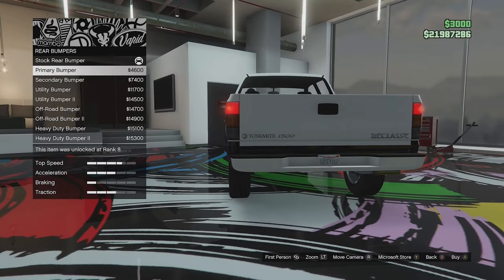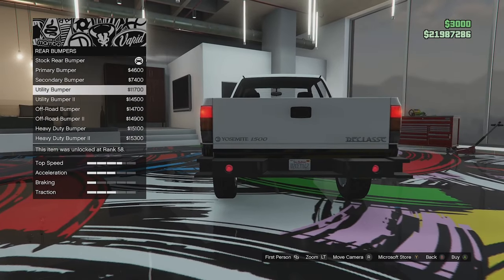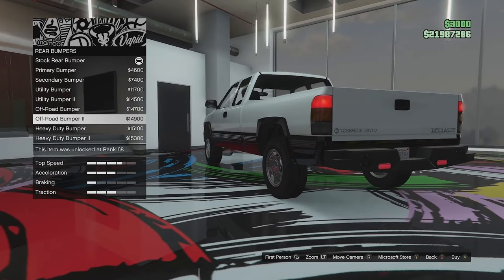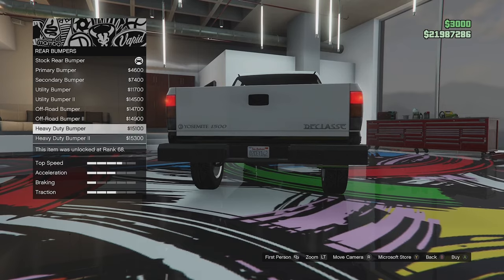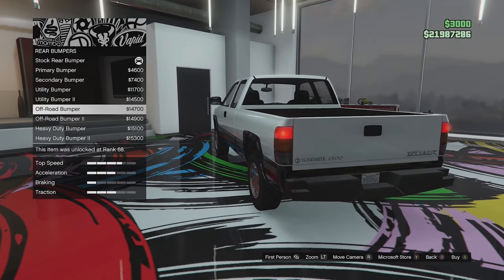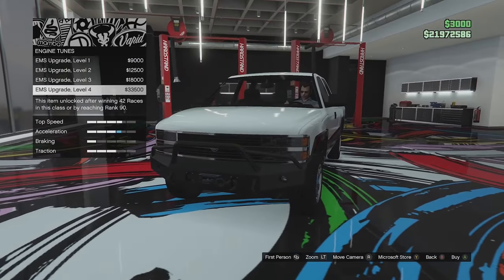You can fully make this thing into a utility NPC car if you want. We've got utility bumper 2 with extra lights, the off-road bumper, off-road bumper 2 with extra lights, heavy duty bumper, and heavy duty bumper 2 which adds some holes. I think we'll go for the off-road bumper — I'm not a huge fan of those lights on the back, they look a bit odd. We'll match it to the front.